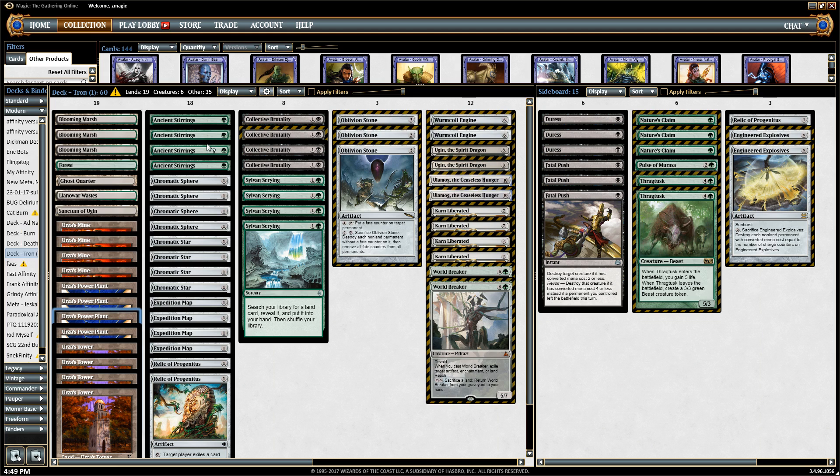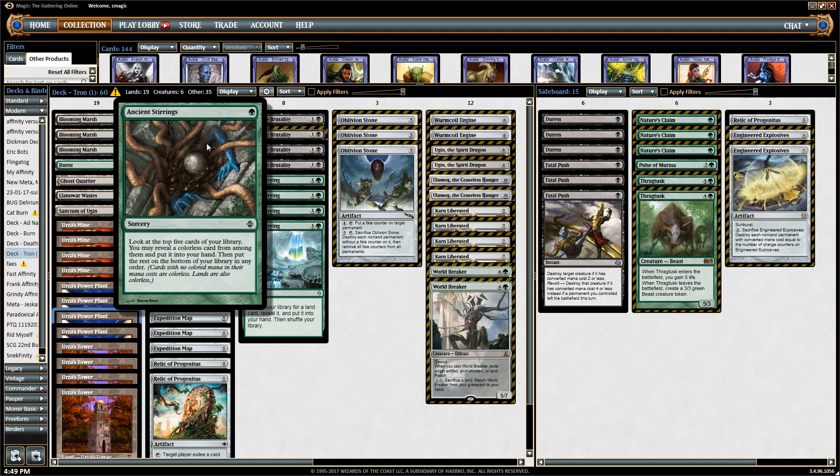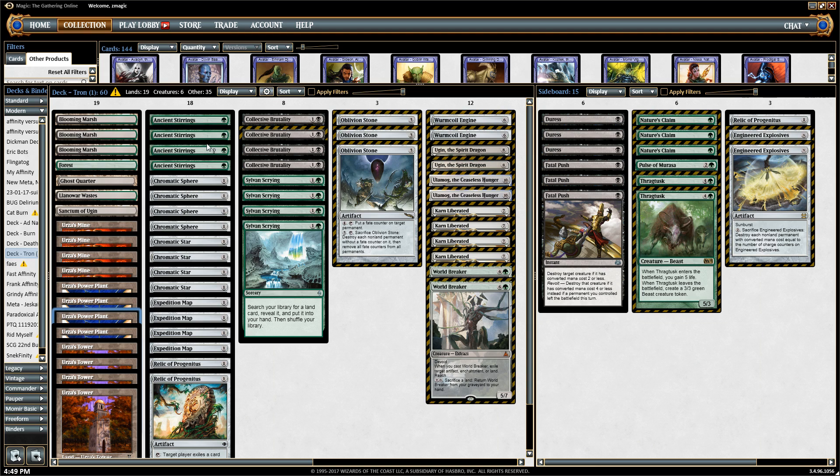Moving to the one-drop slot, we have Ancient Stirrings — a green one-drop cantrip. It finds what you don't have in your hand: it can find a threat, it can find a land, or it can find an artifact that goes into another threat. This is a very good card; it's very unlikely to miss — almost impossible. It finds what you need, when you need it.